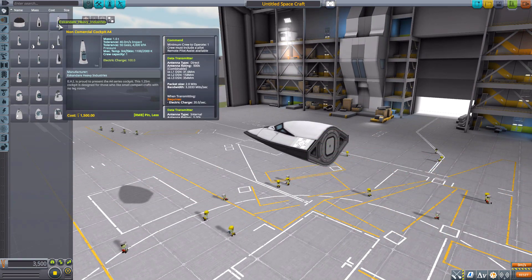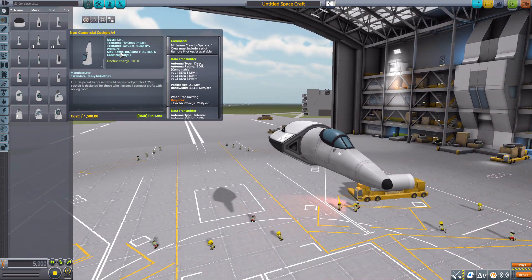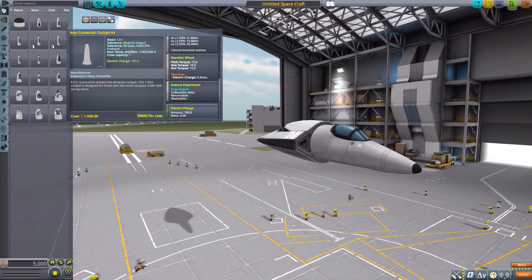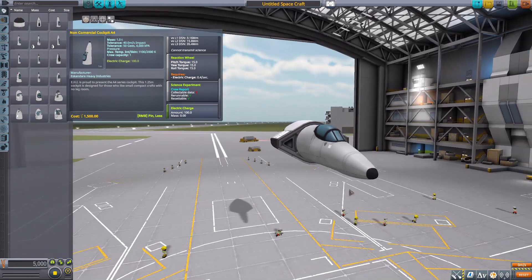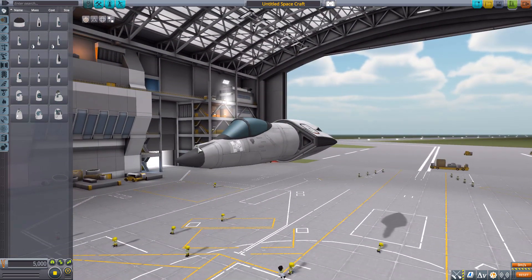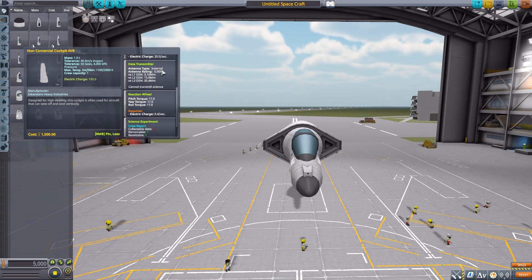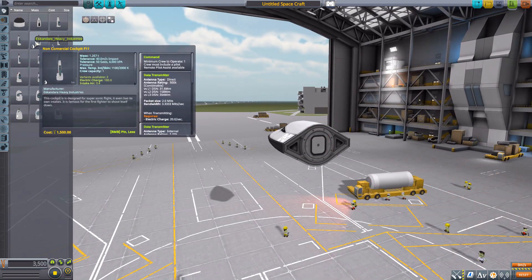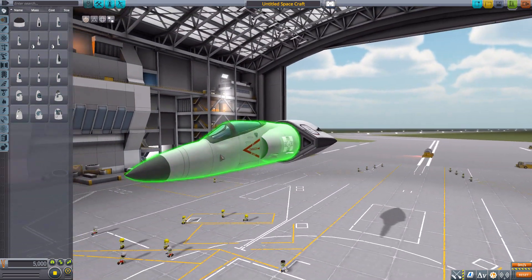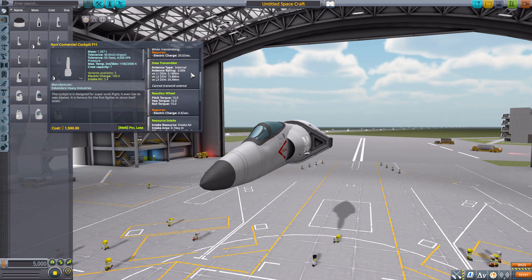The A4 cockpit is a nice smaller one holding one Kerbal, minimum one to operate, with standard features — good looking though not as detailed as others. The AV8 cockpit has a bit more detailing with a very cool nose cone, also holding one Kerbal with minimum one to operate. Next is the F11 cockpit, one of my favorites, gorgeous with built-in air intakes, holding one Kerbal with standard features.